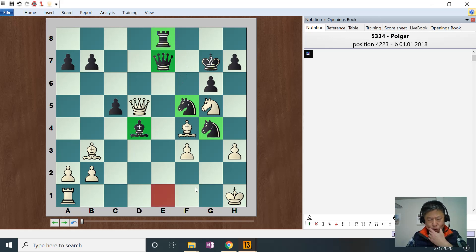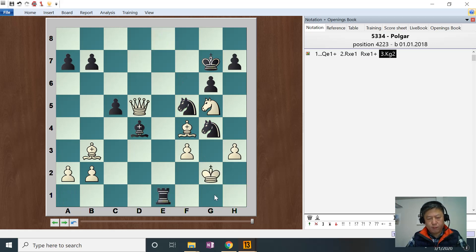There is this check and he can move up. How can we get a mate? I see the mate. So basically we check, he takes, we check, he had to come up here. Now we check this way. And knight guarding that — checkmate.